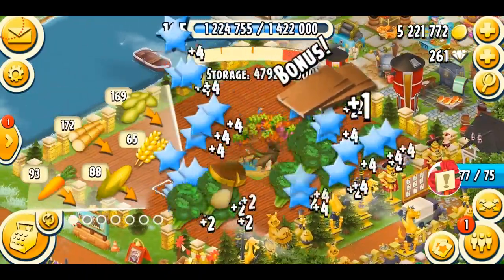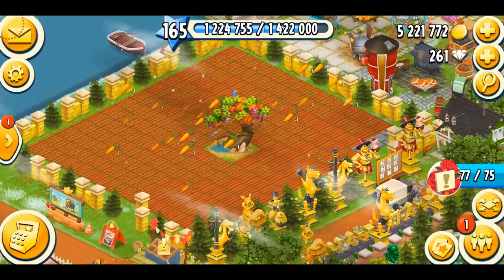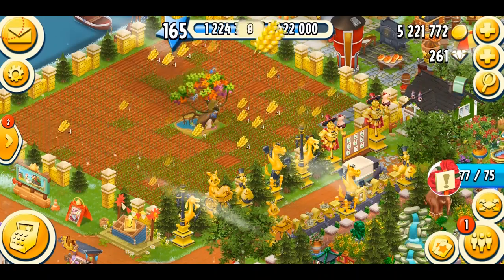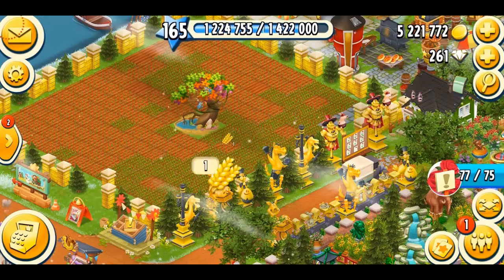Now I need more animals in the sanctuary. So I'm just going to plant some carrots right here — that's perfect. And let's plant some wheat. I think my crops are done, and now I'm just going to unlock my brown gorilla. Let's go.